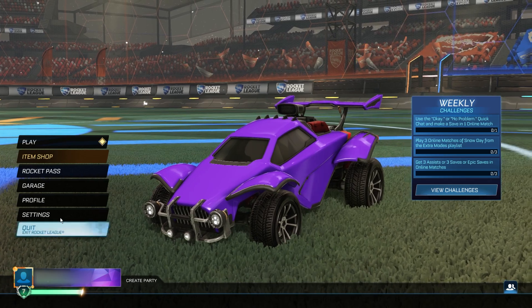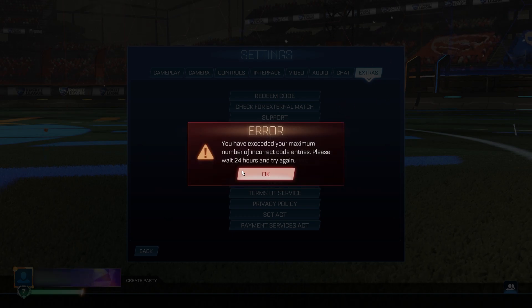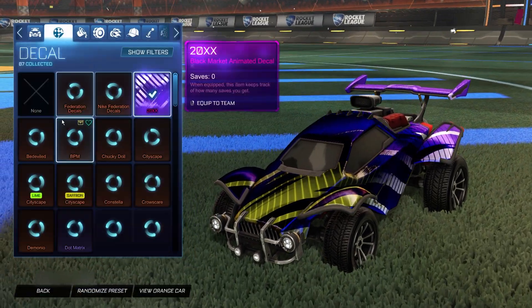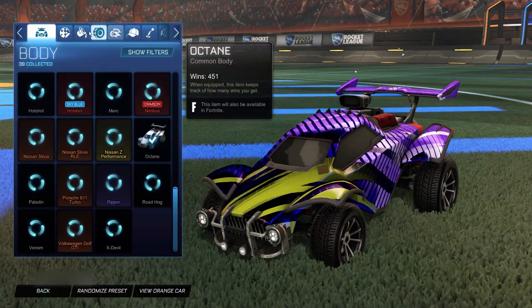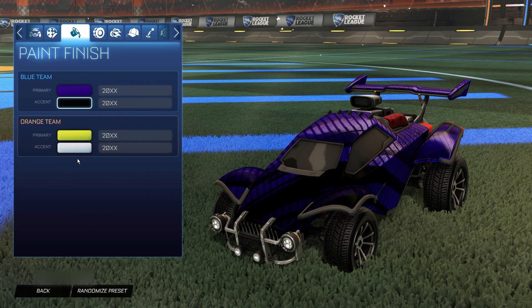Now we can click it and we're finally ready to redeem some of these codes. Go to settings, extras, redeem code. This first code is going to be for the 20XX black market decal — type in the code 20XX season 13. Click OK and go back to the menu. And there it is — the 20XX black market decal for completely free inside the game. You can change colors, you can do anything you want with this. Super, super cool item and you definitely want to make sure you grab it.